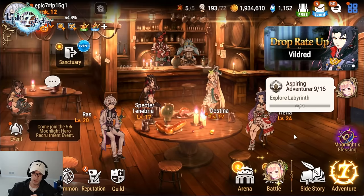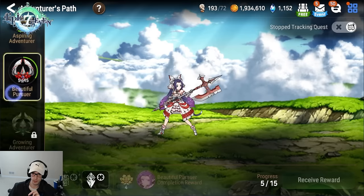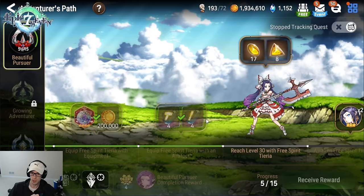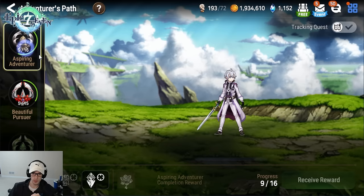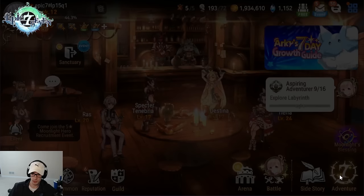The next things you're going to work on: keep going through Adventure's Path. Once you get the free gear set for T-Area, put it on her — you don't really need to level it up, though you can level the sword a little. Keep working on it and reach level 30 with T-Area for the next mission. Then it's Explore Labyrinth, so let's go ahead and show Labyrinth real quick.